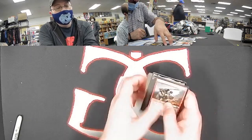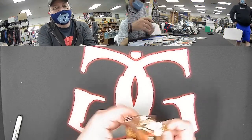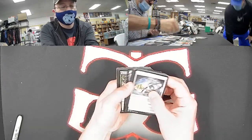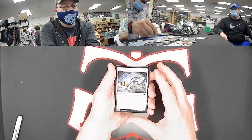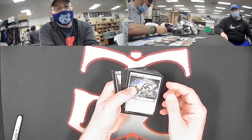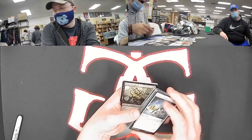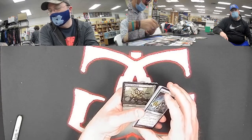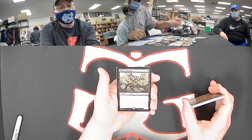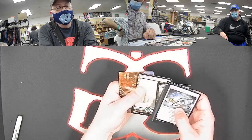Speaking of banned cards, Arcum's Astrolabe — I believe it's banned in Modern. Plague Engineer, nice rare for black. They banned that instead of Urza. Force of Despair — nothing wrong with a potentially free board wipe. Nice one for black. They couldn't ban Urza, at least not so early on — being a mythic and the face of a set, although they didn't hesitate with Hogaak. And another force: Force of Vigor, a good one for green.